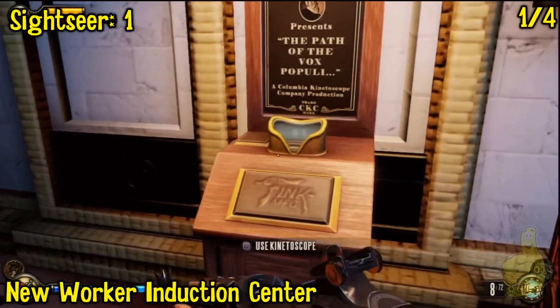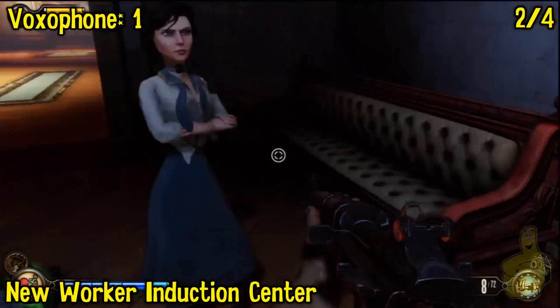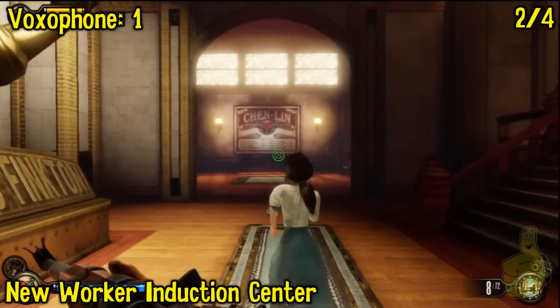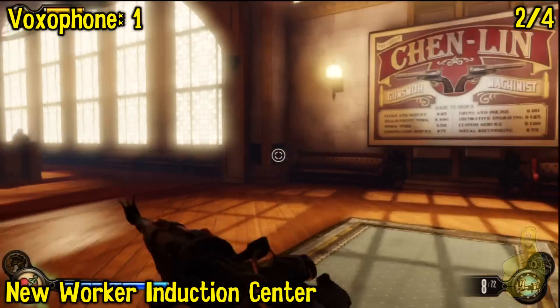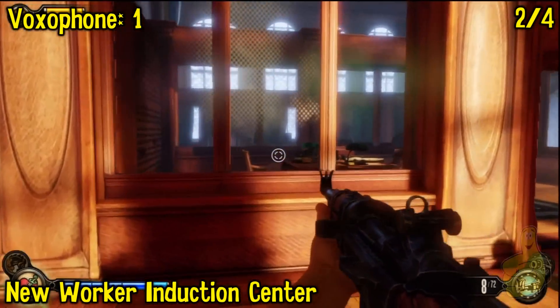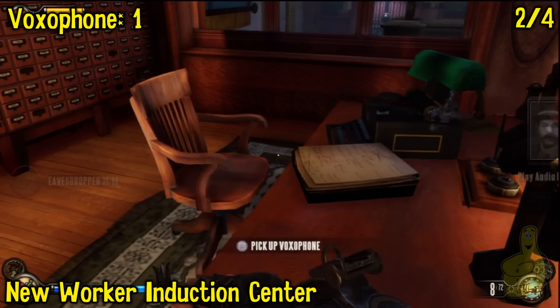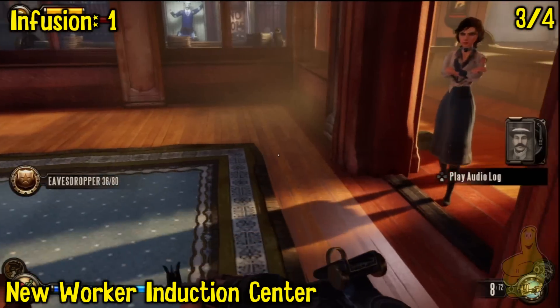This is gonna be the first spot here. If you're short on lockpicks, you're gonna need to get the door over here. There is gonna be one right over here to the right and back behind the stairs if you need that. There is another one inside the office over here, and then there's another one on the other side — right there in that drawer, there'll be a lockpick, a little box.